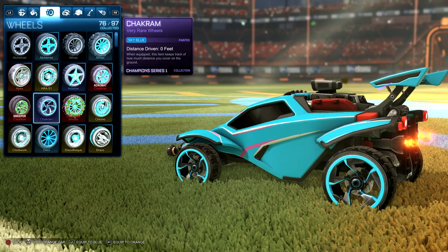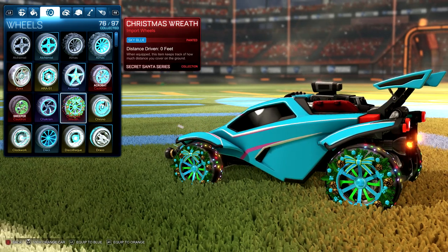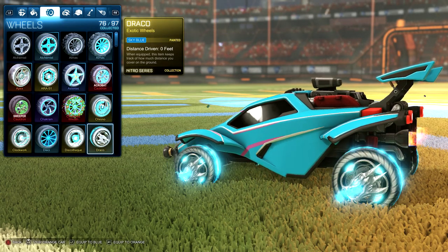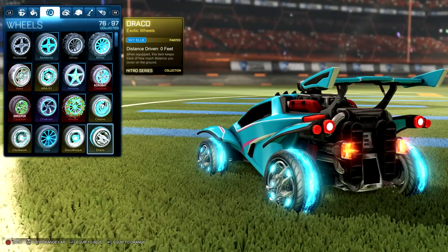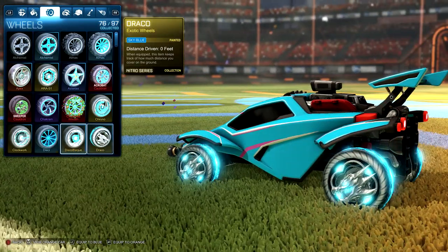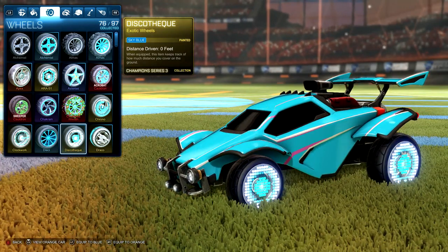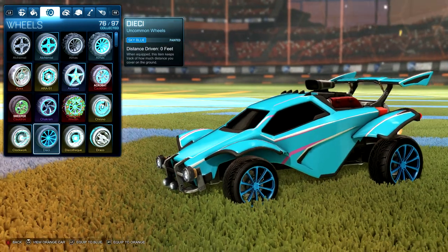Chakram wheels. Christmas wreaths, always in season. Kronos. Draco wheels — best color for the Dracos in my opinion. The Discotex, a little bit similar to the original ones, but still pretty good looking. DHE wheels.